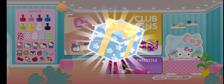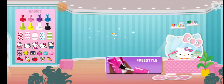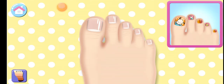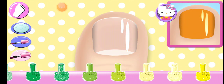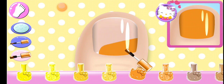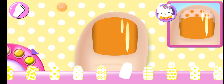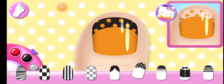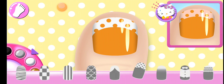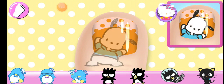Tap the box to see what's inside. Complete a club design to earn. Tap on any nail to begin. Look carefully at the design and choose the same polish color. So pretty! Can you pick the matching pattern?